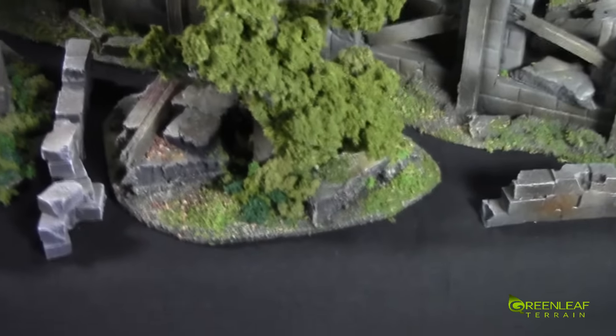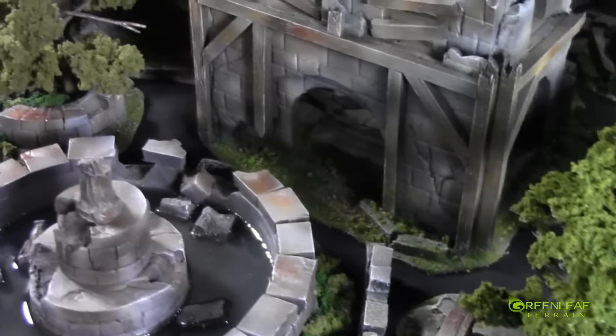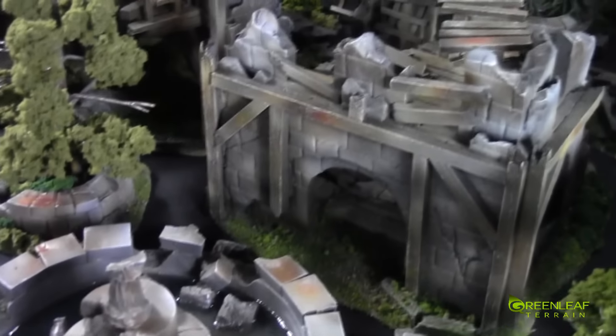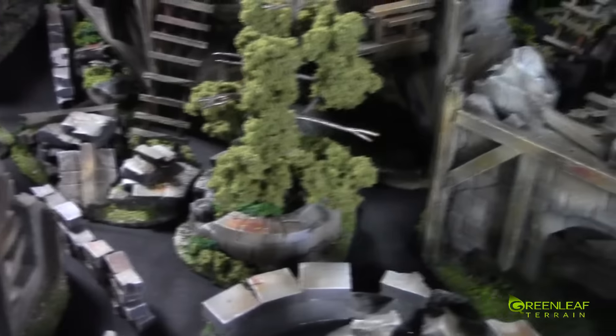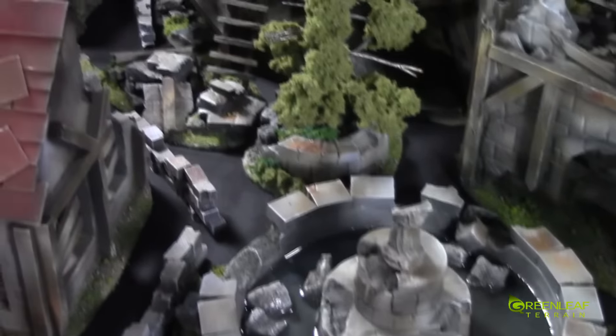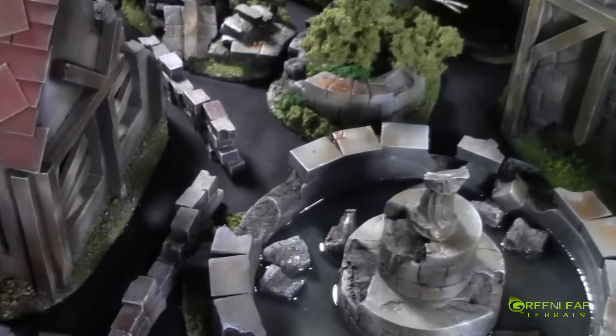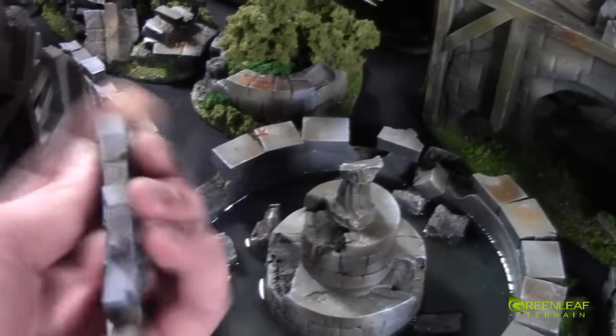Then we have one of these rubble piles that has a tree in it. All of the trees are removable — most of them, except for maybe 2 of them and all the ones that are inside the planters, because you can't really get models inside the planters anyways, so they are just kind of line of sight blockers. And there are 11 of these resin cast walls that I've done.